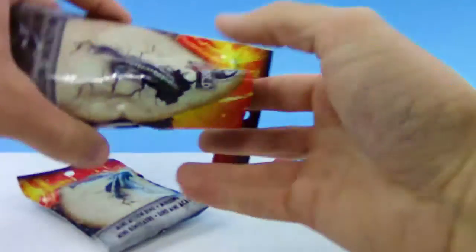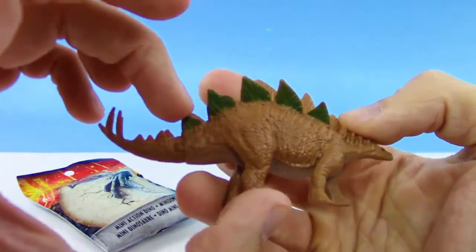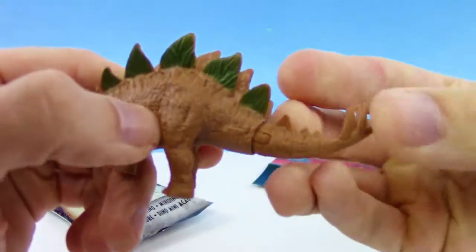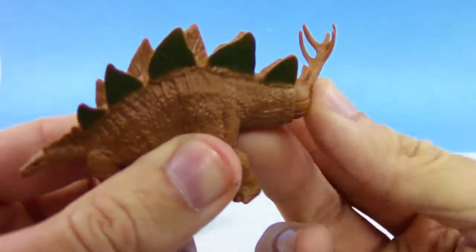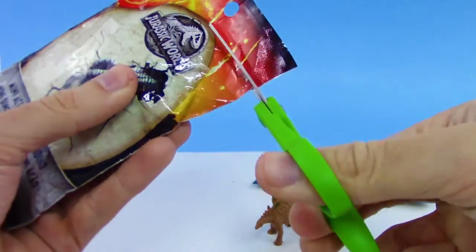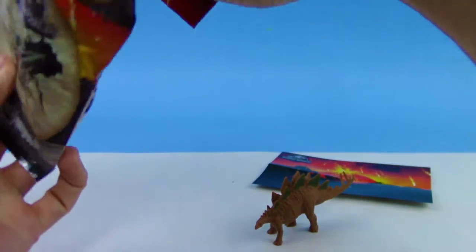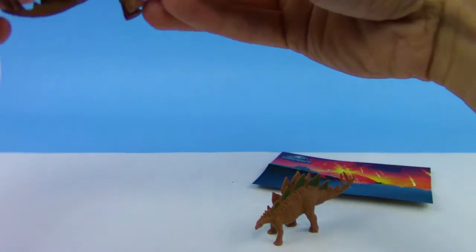We got the Stegosaurus — great one that I can pronounce! Really cool and really detailed for the size. The tail that you can swing at enemies, you can move it around — it has a joint like an action figure arm on the tail. These are actually really hard to find right now; people are buying them up quickly, so snag some if you see them at Target.